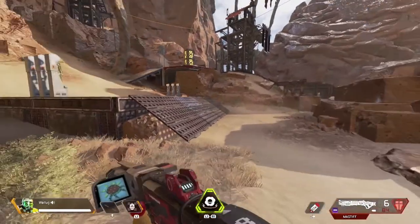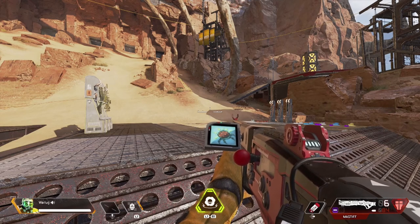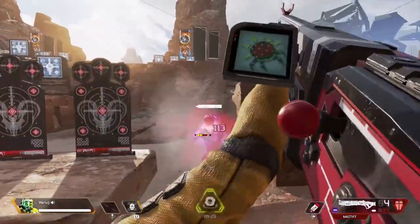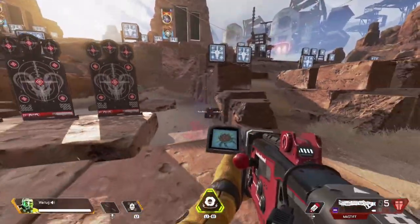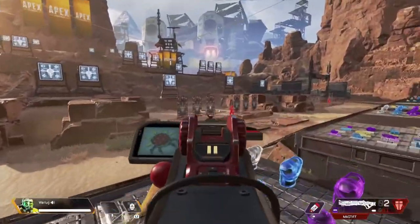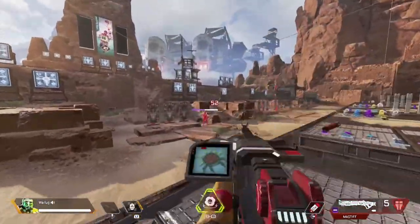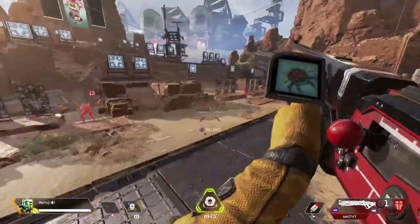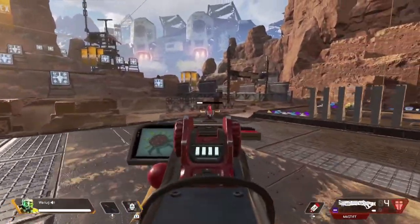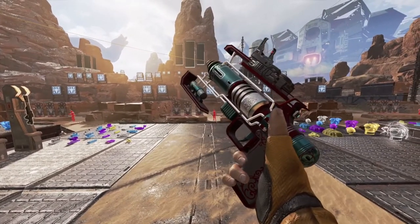The Mastiff's DPS is just out of this world — 104 base DPS. You have to get really close to hit all the pellets; back up and the damage drops due to pellet spread. It's not a gun I personally excel with — I'm not a big shotgun player — but this gun will destroy people. It's the new Peacekeeper until you find the actual Peacekeeper. You'll see this gun everywhere in ranked and competitive play. Mastiff at number 2.